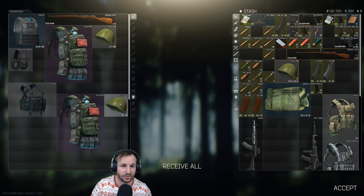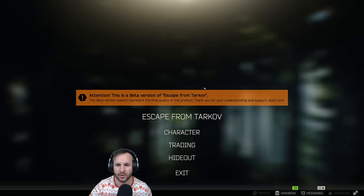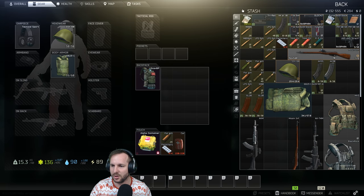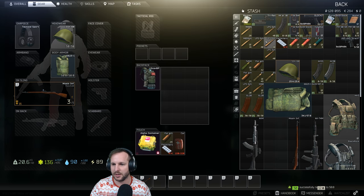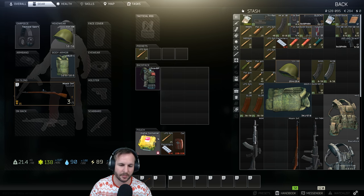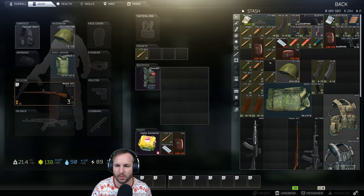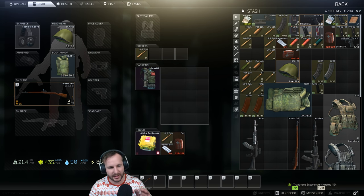Instead of a face shield this time, I think I might just take a Mosin for a bit of a laugh - going no armor Mosin in a factory. We've got a Mosin here with a lot of ammo. Let's repair the armor and top up the Mosin ammo - 15 rounds in the mag, leave the other 25 there. We'll reload inside. I wouldn't do that play any differently besides that last little bit.